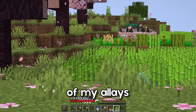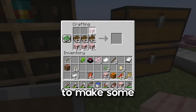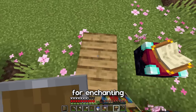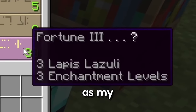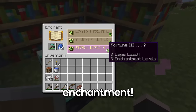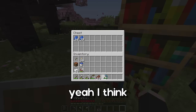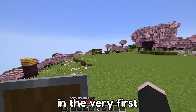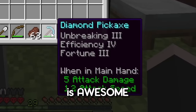With the help of my allays I collected some sugarcane and then I was able to make some bookshelves for enchanting. Oh my god guys, I've got Fortune 3 as my very first enchantment! I think we're gonna have full diamond armor in the very first episode because that pickaxe is awesome.